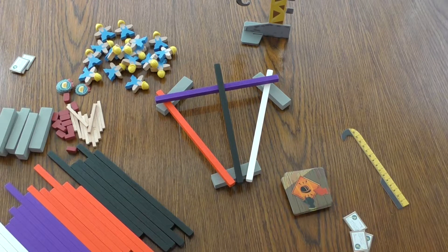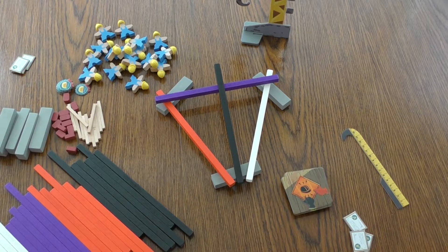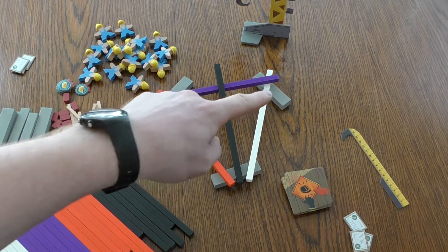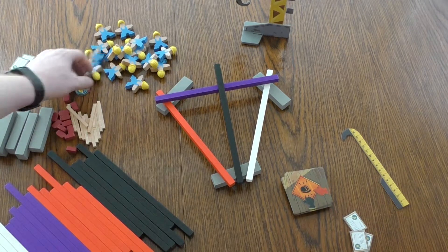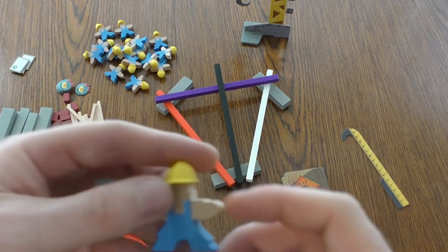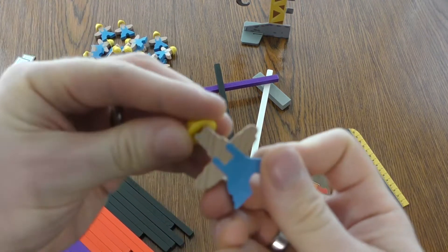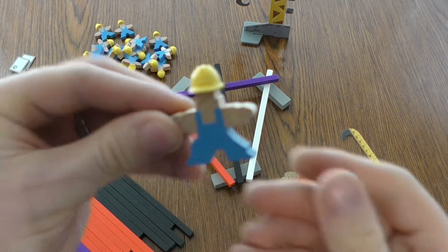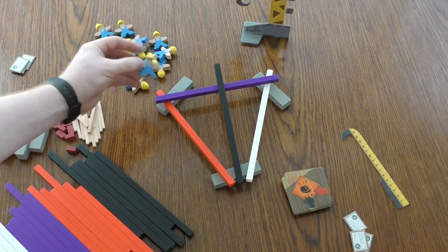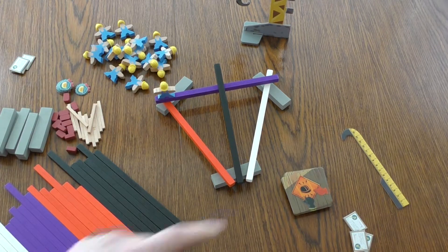Here is a possible setup for the game. This startup you can kind of arrange however you like. What you must do is have three of the bases, one each of the colours, and then take one of these workers and place it somewhere. These are some of the coolest things — they have little hard hats so they stay safe. You're only ever allowed to use one hand.